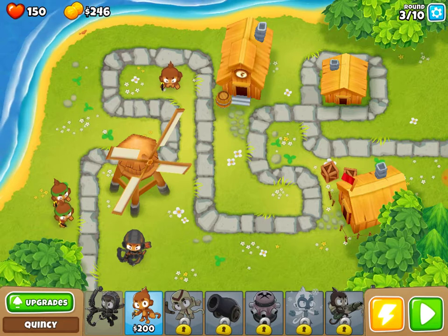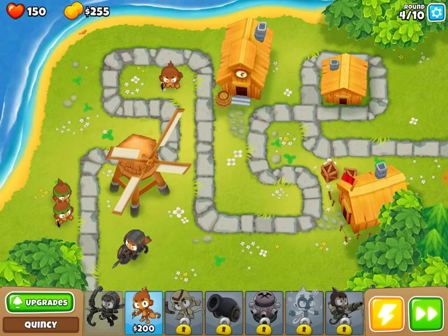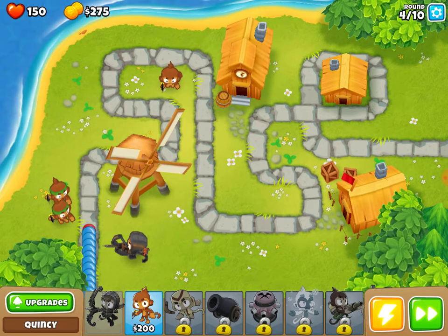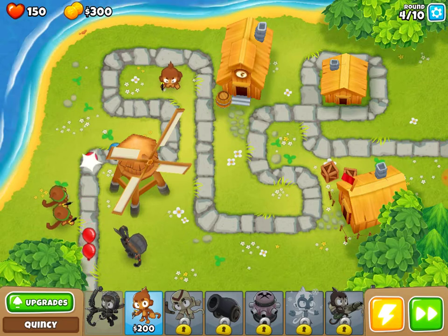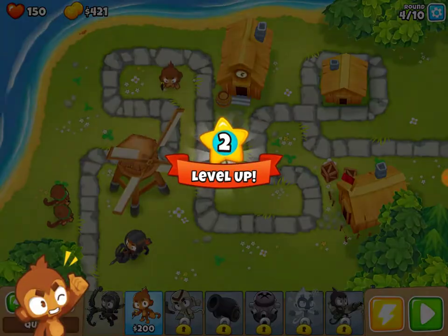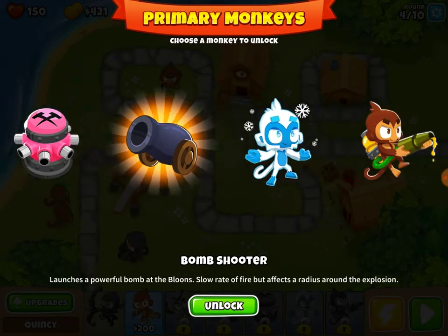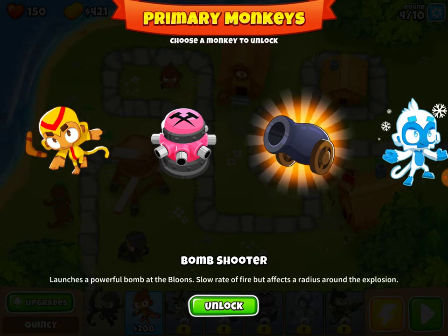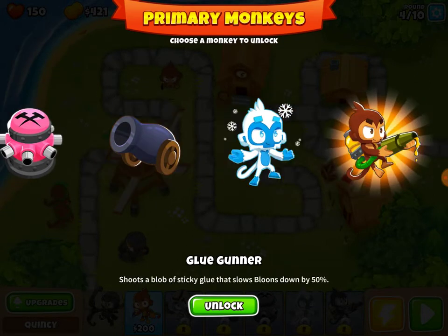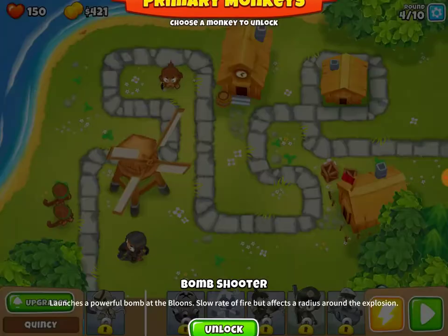He talks! Okay, that's new. I like that — our monkey hero Quincy can talk. He's taking out the bloons all by himself with his arrows, and the dart monkeys chip in as well. Nice, level up! We can unlock the boomerang, attack shooter, bomb tower, ice monkey, or glue gunner. I'm going to get the bomb tower so we can have lead-popping power.